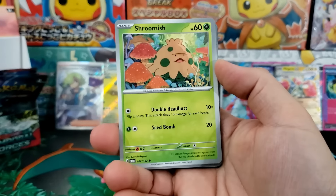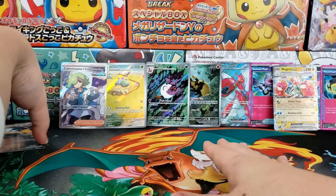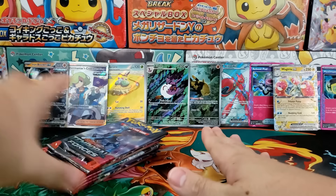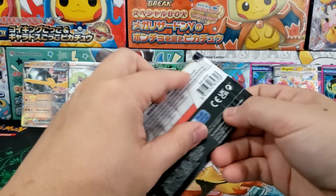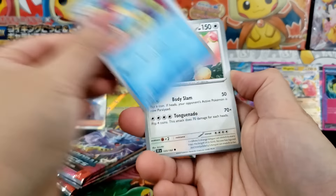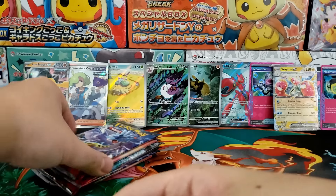Hopefully we still get one special illustration rare, but as the pull rates suggest, you're unlikely to pull one — which is unfortunate. I don't know why English booster boxes don't have any guarantees. We got ourselves seven booster packs left, so there's still a chance we pull something good. I wasn't planning on doing a giveaway in today's video, but if we do pull a special illustration rare, I'm going to give it away.